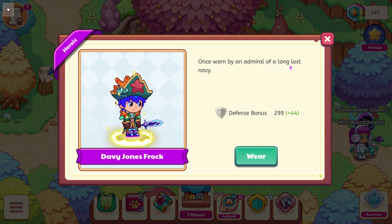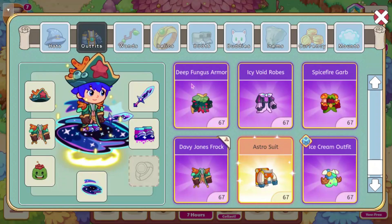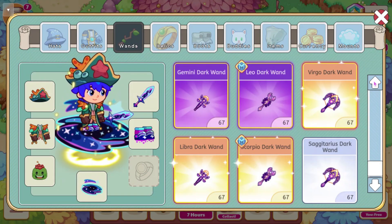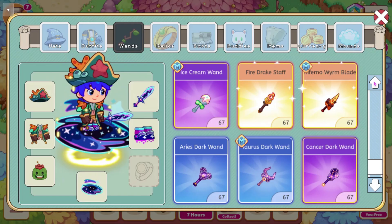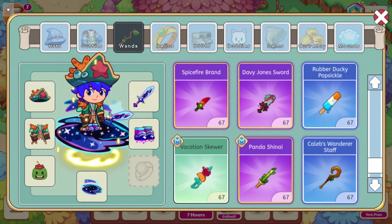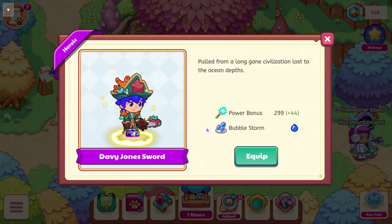The Davy Jones Frock has a defense bonus of 2.99, and it says it was worn by an admiral of a long-lost navy. We also have a new wand — the Davy Jones Sword. It has Bubble Storm, and it has a power bonus of 2.99. It says it was pulled from a long-gone civilization, lost to the ocean depths.